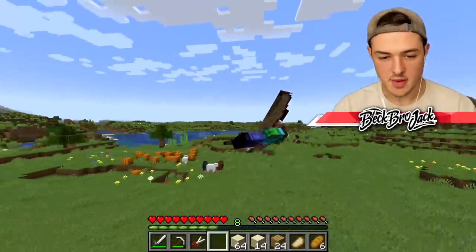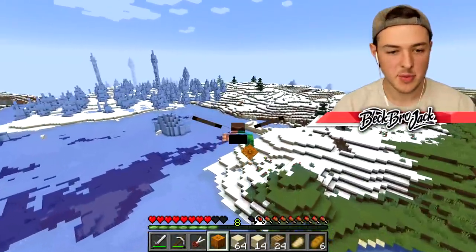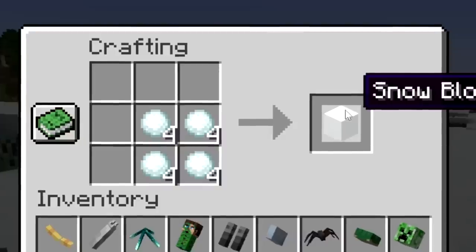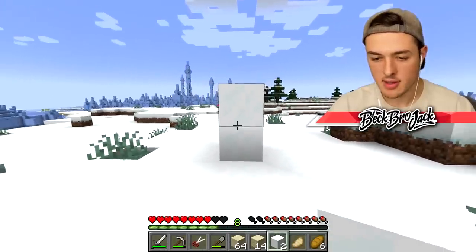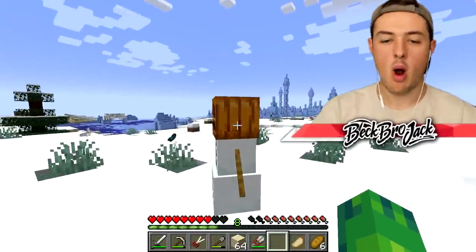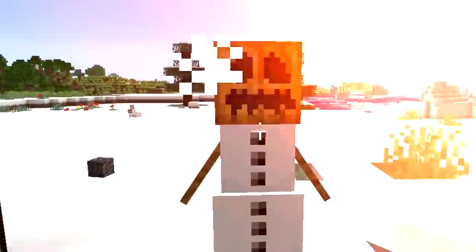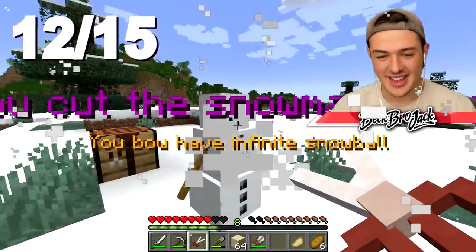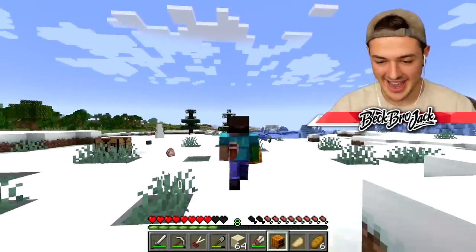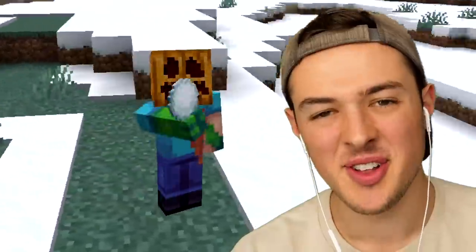Later we're gonna need to grab ourselves a pumpkin — thank you pumpkin. We also have to find somewhere with snow. That was pretty easy. We can make ourselves a shovel, grab a bunch of snow, make some snow blocks, place them down, make some shears, shear our pumpkin, and plop that on top. Welcome to the world, Margaret, I'm so sorry. That wasn't as bad as I thought. Now we can plop on the snowman's head — I can't see a thing, but I now have infinite snowballs.